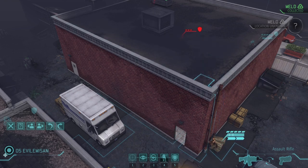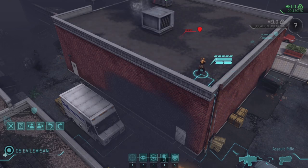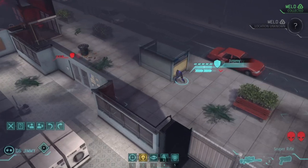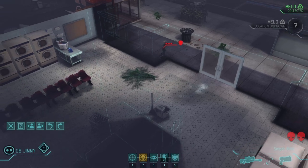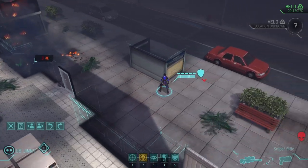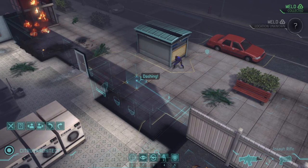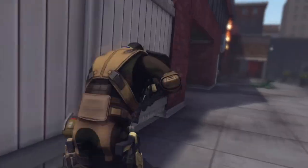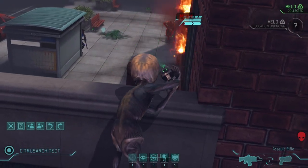With that sectoid dead, I want to get Evil Emison to the roof. We already know one sectoid's up there, and I'm pretty confident the other sectoid from the alleyway is going to be making a beeline for the high ground too. This sets her up well next turn to support Jimmy and Citrus Architect. We still have an alien behind hard cover, and the best solution to hard cover is hard explosives. Citrus Architect isn't in the best spot, but I want to move him up. The alien on the roof is likely in Overwatch, so I decide to use Dash to run past the alien fire — luckily it works out.